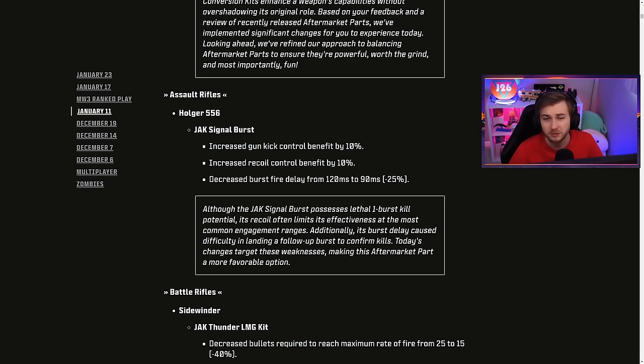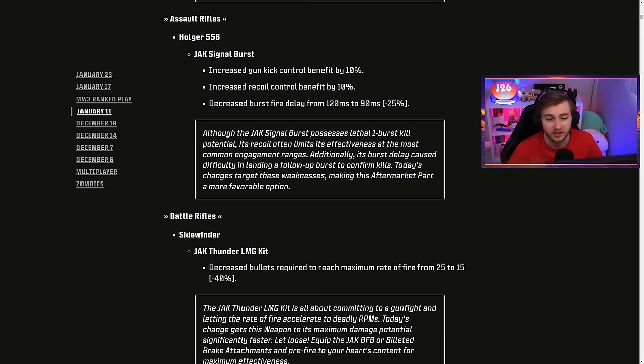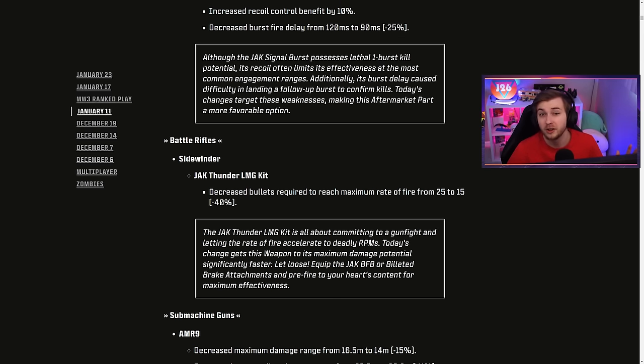The Holger mainly got recoil changes making it easier to control, and they decreased the burst fire delay by 25%. But what I really want to look at here is the Sidewinder Jack Thunder LMG kit, because this thing was already really good in zombies and they just made it even better.